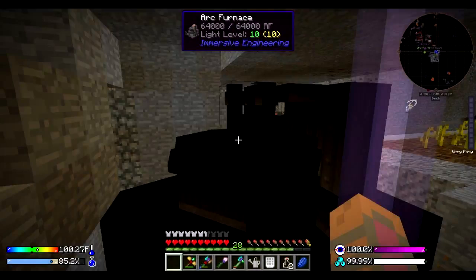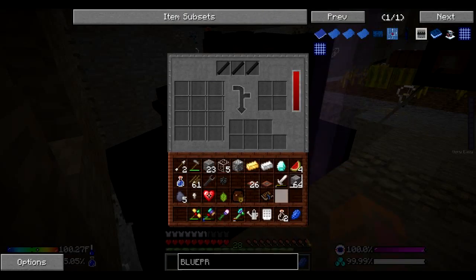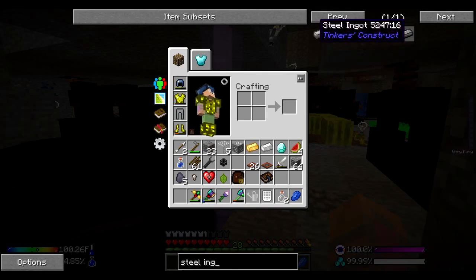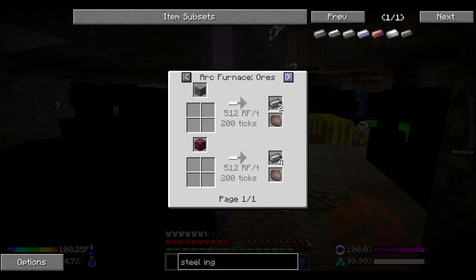We'll just go ahead and stick these guys up here, and bam! The arc furnace is ready to operate. Let's just make sure this will work. Let's go ahead and get steel ingot from Immersive Engineering. In the arc furnace, iron ingot plus coke dust.